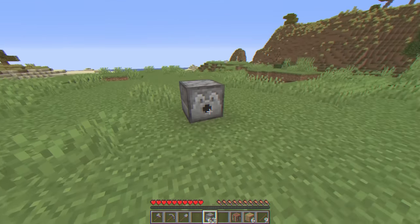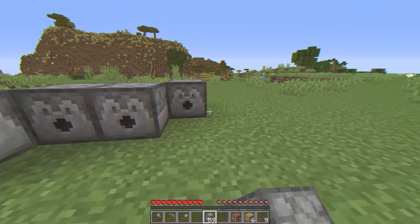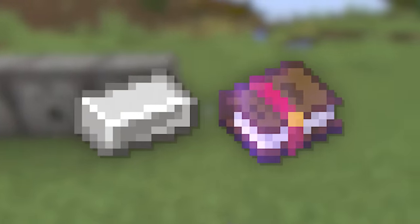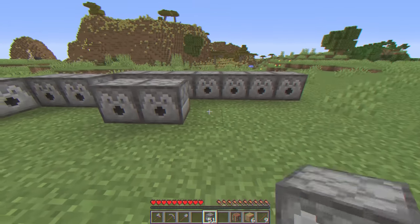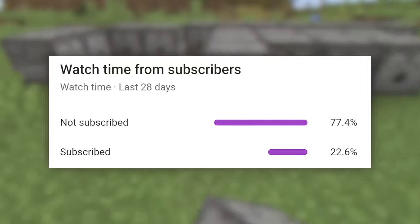In this video, I have made it so dispensers drop overpowered items. They can drop anything, from an iron ingot to ridiculously good enchants. The question is whether I can beat the game whilst dispensing everything. Can I do it? Stay tuned to find out.